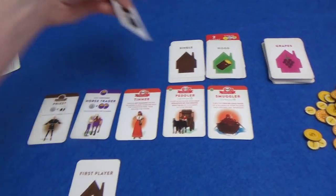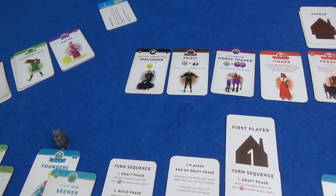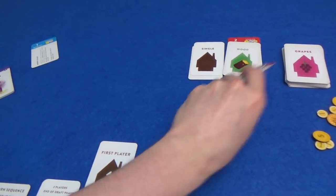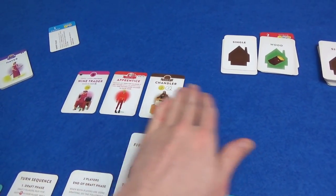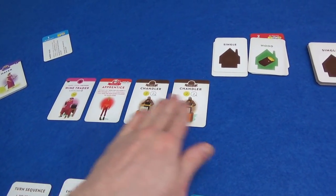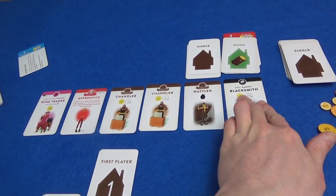Since I'm getting the Cooper and I've got the cartwright and everything, my last draft is going to be this woodcarver, who in the last market phase is going to earn me gold equal to the gold printed on my wood villagers — which at the moment is going to be 13. Marty's last draft — I think he's going to go for the Thatcher and hope to get some more build symbols. And it's the spelunker that Marty lost out on earlier. So this gets wiped and we get some new cards out. We have that wine trader, but unfortunately Marty didn't get the graper. We have a Chandler and another blacksmith.